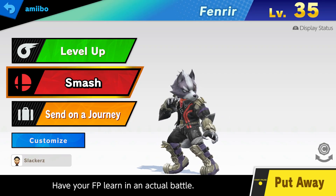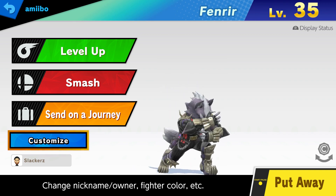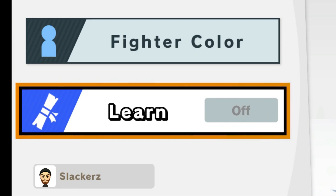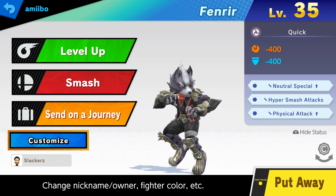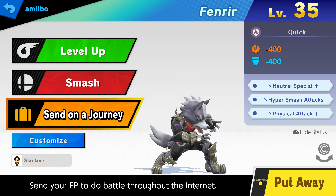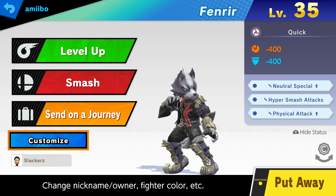He came out right at level 35 - perfect. It doesn't have to be exactly at 30 or exactly at 35, just somewhere around the 30-35 range. It's a great place to turn learning off. Go to customize, turn learning off. Now you really don't have to do anything for training - just throw him into a match against a computer and let him go at it to get to level 50.